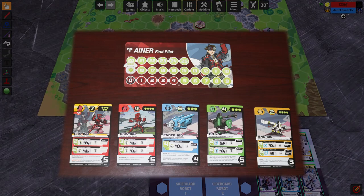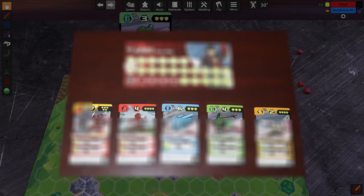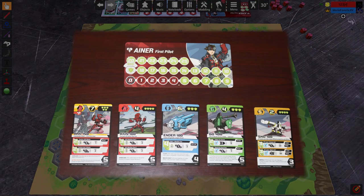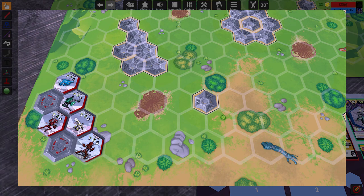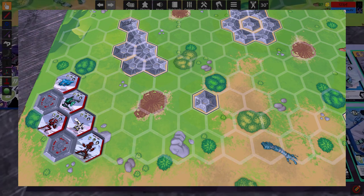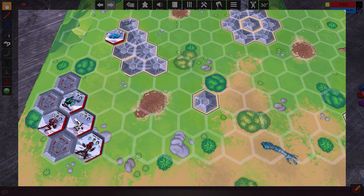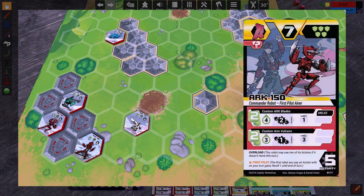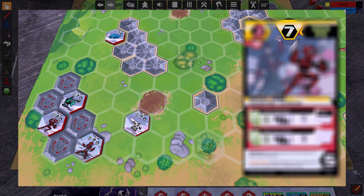On your turn, you'll start by refilling your energy to its current maximum. In the case of Einar, we can see that his team produces a total of 19 energy, represented by the green cubes in the top-right corner of the robot cards. Keep in mind that you do not carry over excess energy left over from your last turn. You'll then be able to activate each of your robots one at a time, first opting to move that robot, then being able to take an action with them. You may opt out of movement or taking an action, but unless stated otherwise, you may only move before taking an action, not after. Each space of movement costs one energy, though an individual robot cannot spend more energy on movement than what's listed on the top center of their card.